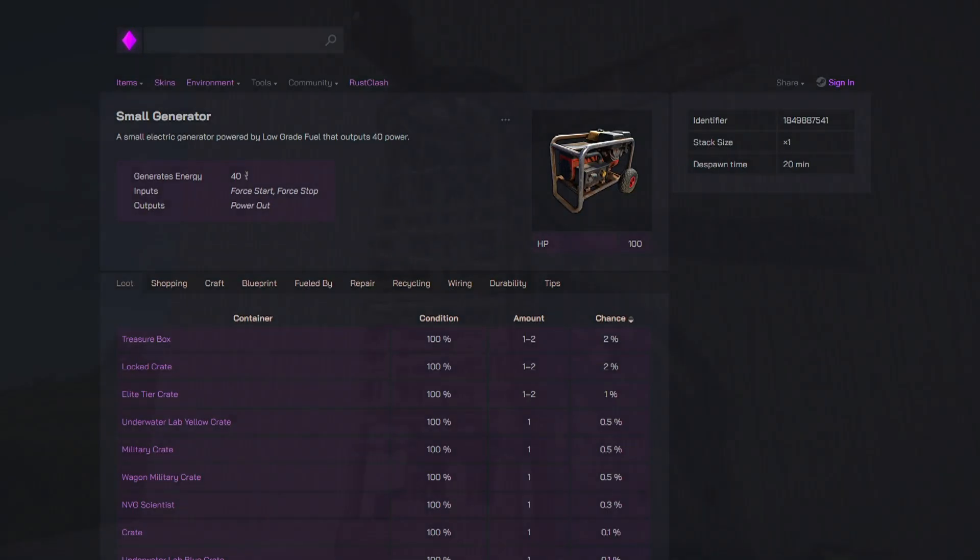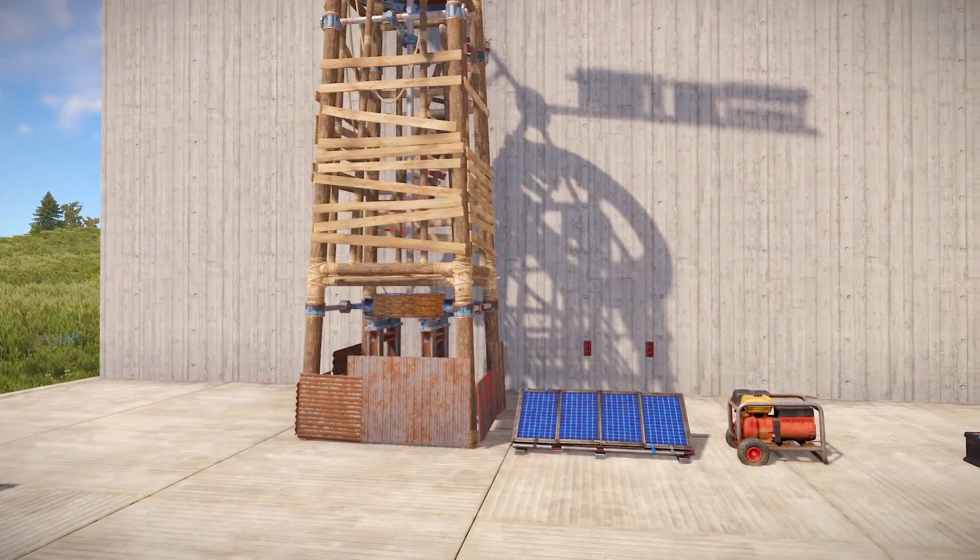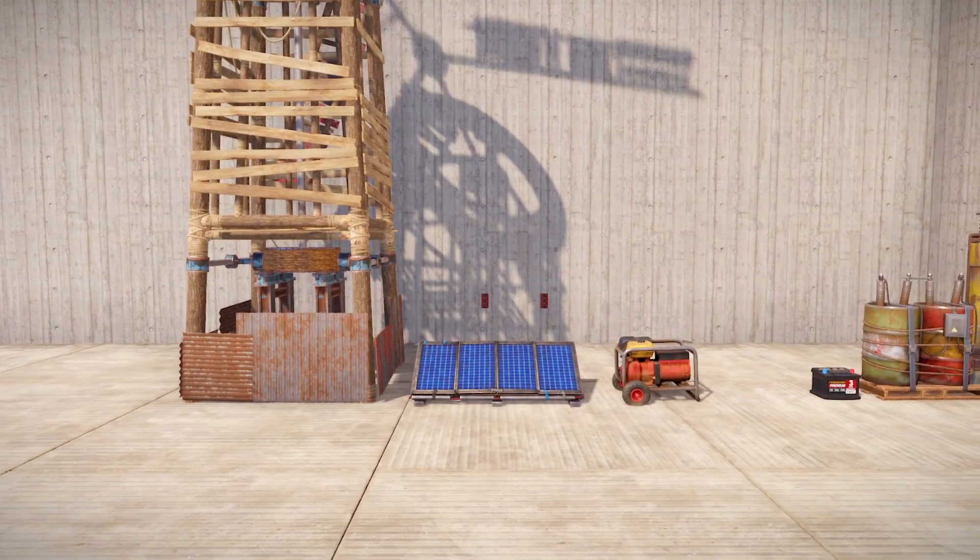The generator is not the most efficient source of power, but it is portable and easy to set up, and it's useful for things like online raids to power auto turrets for a little bit.